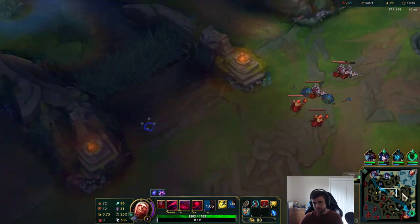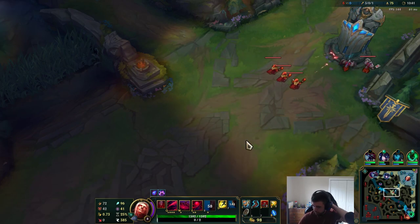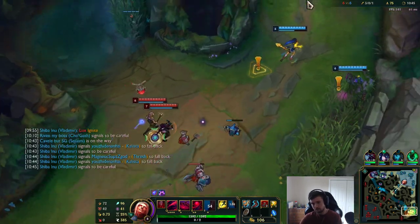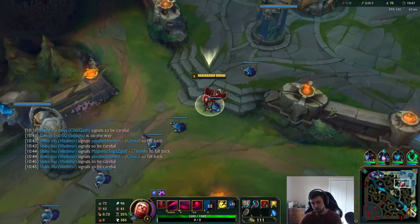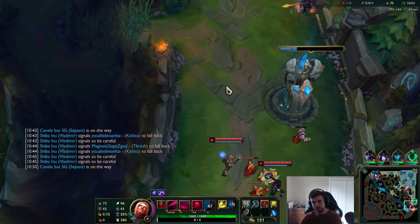I'll go Ionian. All I need now is Zhonya's and then I don't need any more CDR items. Rumble is literally down bot again — he just pushes mid and immediately goes bot every single time.